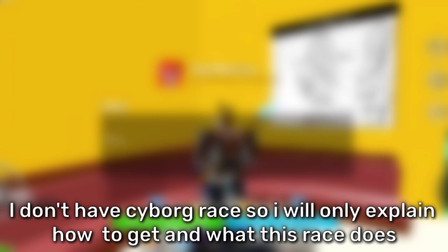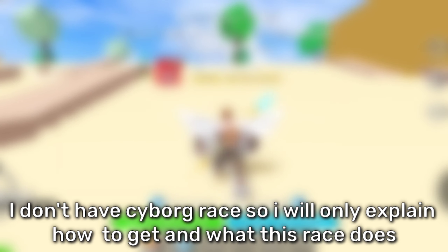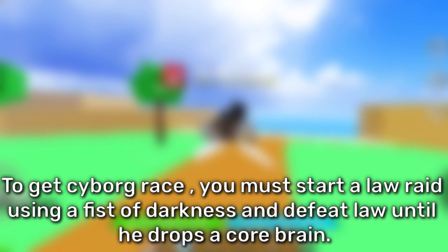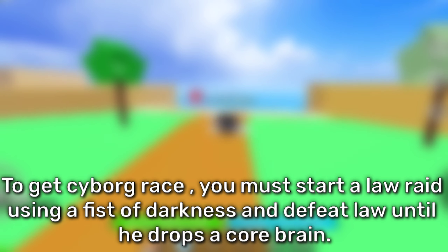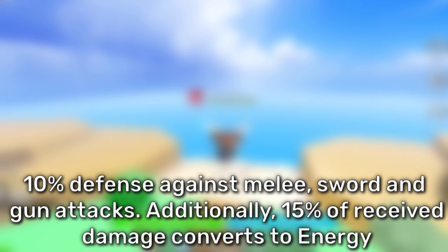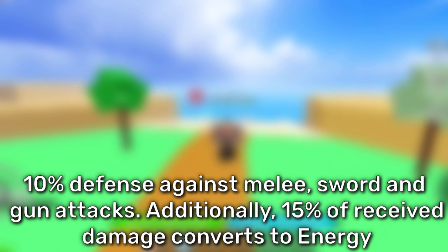I don't have the Cyborg race so I will only explain how to get it and what it does. To get the Cyborg race, you must start the lore raid using a Fist of Darkness and defeat or until he drops a core brain. Upgrading this race to V2 gives you 10% defense against melee, sword, and gun attacks. Additionally, 15% of received damage converts to energy.